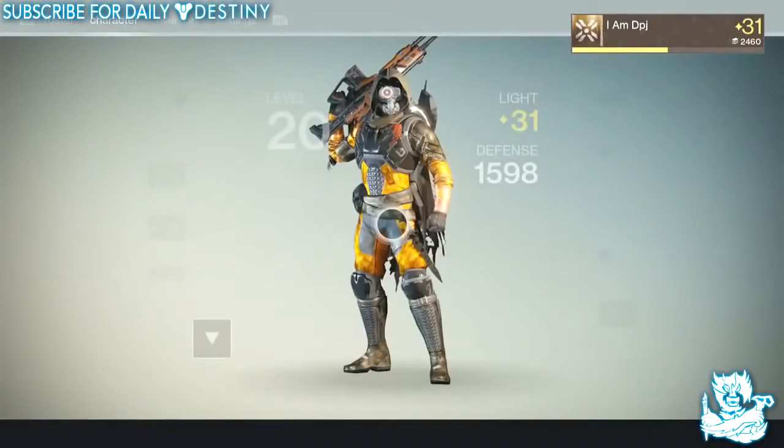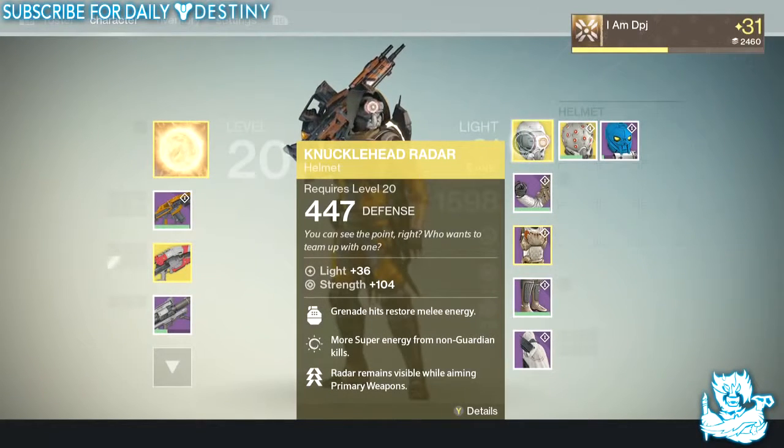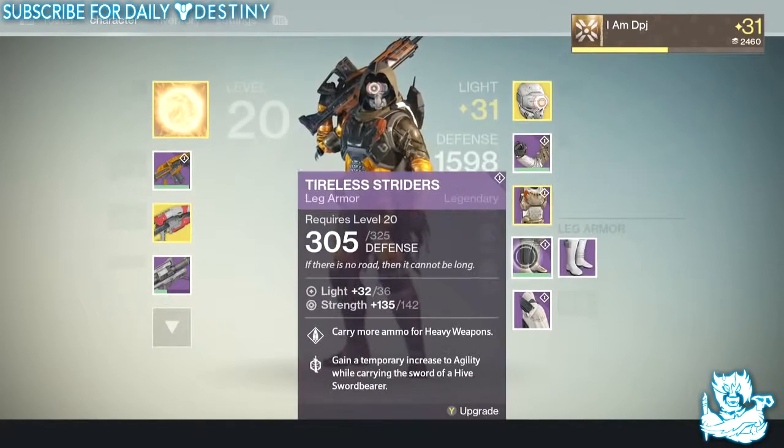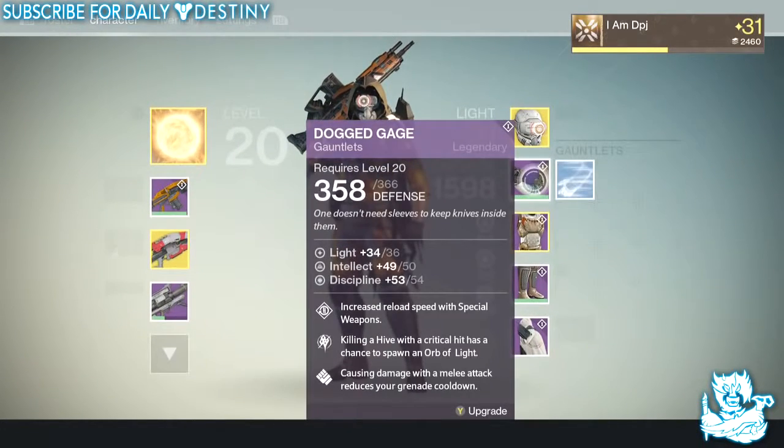So basically I'll show you guys what I am about to talk about. I've got a light level 36 helmet, I've got light level 36 raid chestpiece, raid gauntlets, and raid leg armors. But as you can see, only one of them is fully maxed out to light level 36.